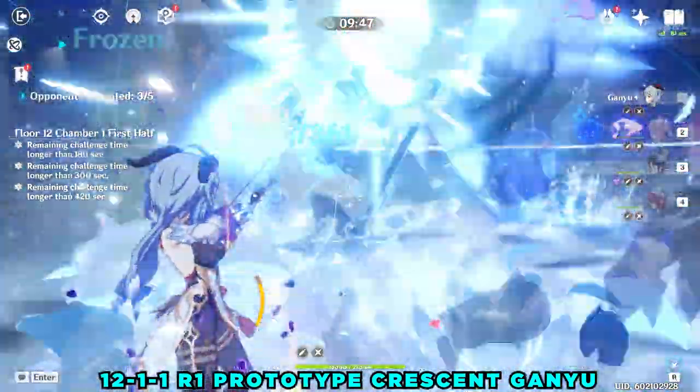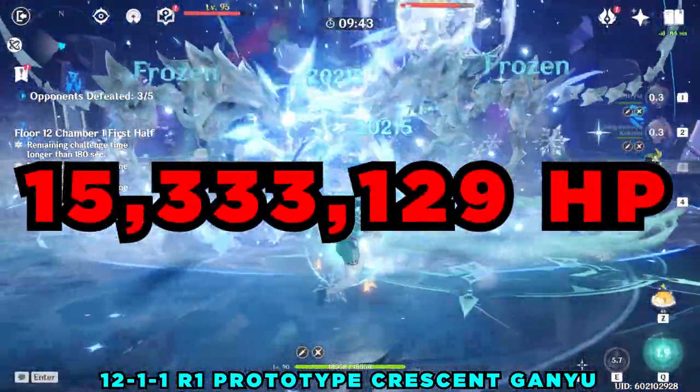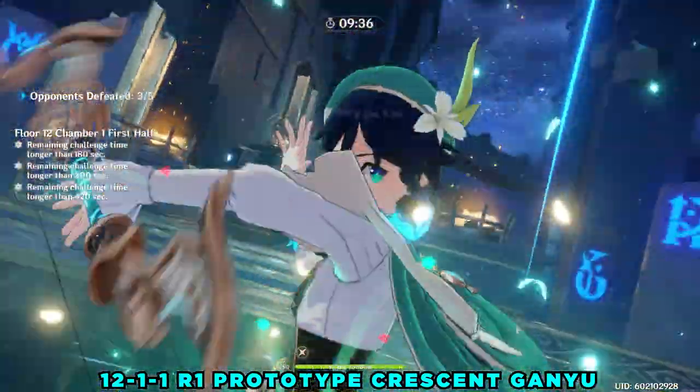First of all, this new Abyss 12 has a total of 15,333,129 hit points. This is a ton of hit points, and keep in mind that you only have three minutes to three-star each chamber.